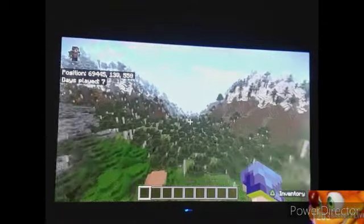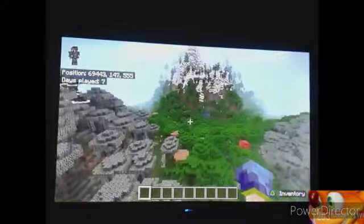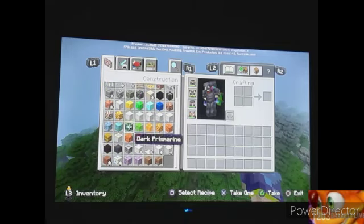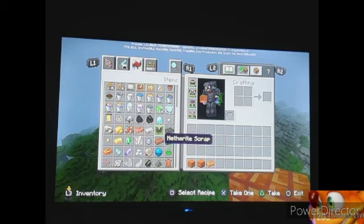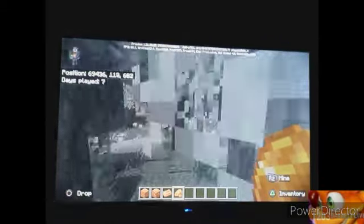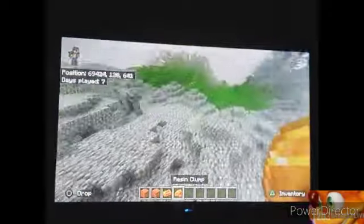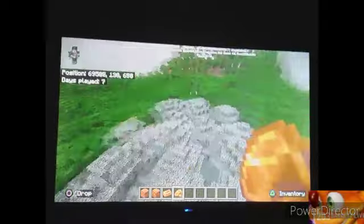As y'all saw at the beginning, we've gotten a new type of item that you get after defeating the Creaking. Here are the different blocks of it — here's the brick of it. And here's what actually comes from it that y'all saw in the gameplay I showed y'all — I went into this pale garden, fought a Creaking, and it dropped this resin clump. It's a new type of item in general.